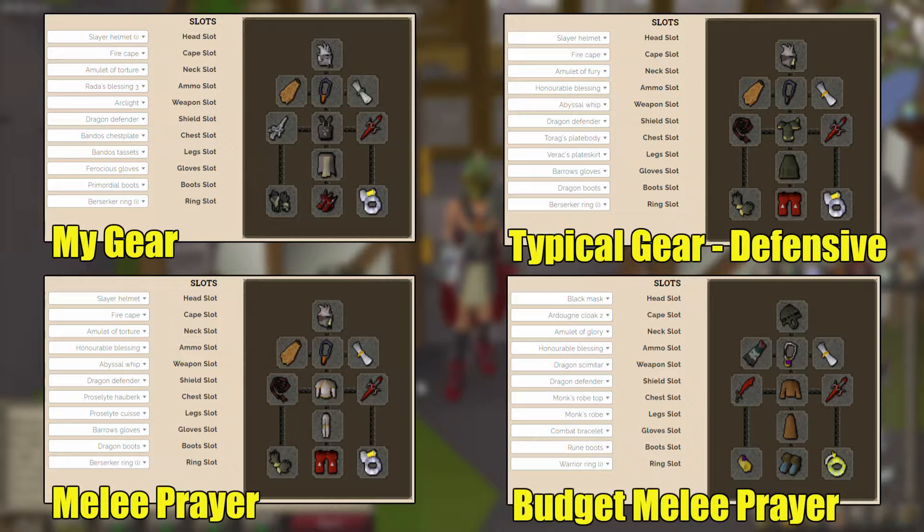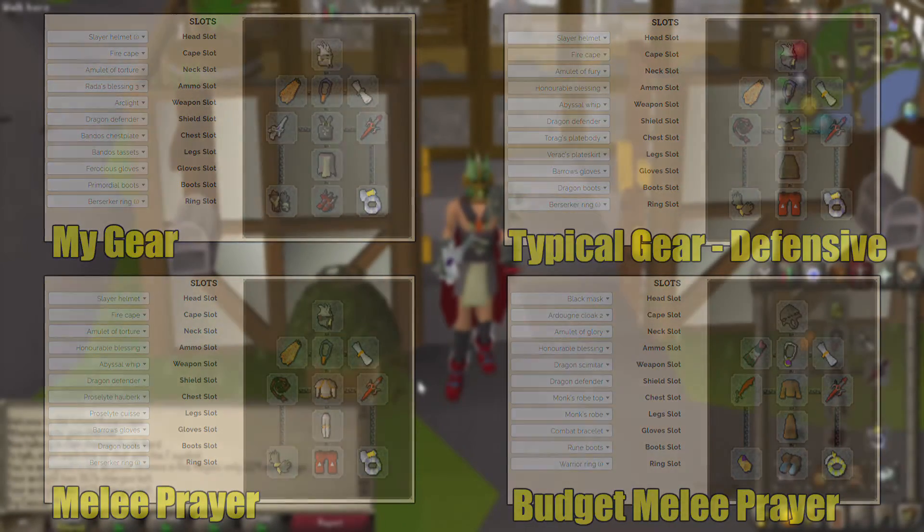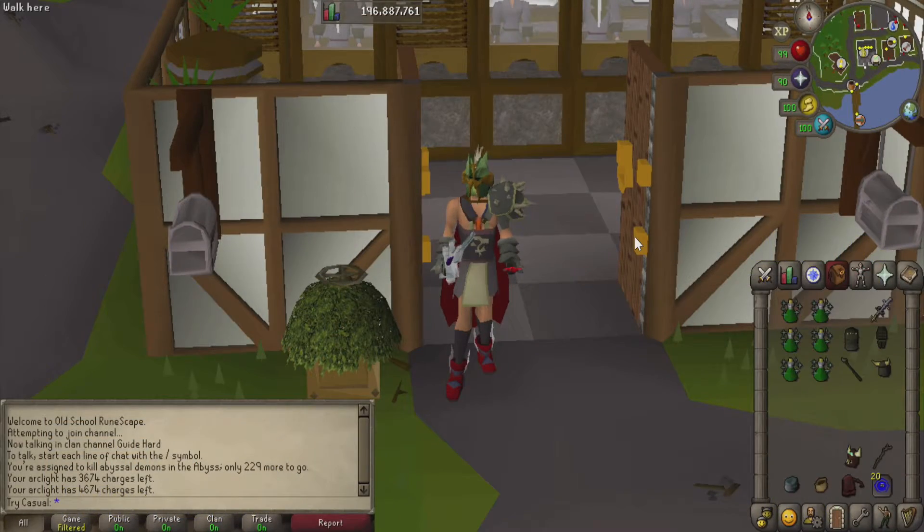I do want to note that I'm bringing Arclight as my weapon. It's essentially going to be the best weapon against any kind of demon because it has increased damage against them. Some people might not think it's worth it because you use charges, but I just want this one to go as fast as possible, so that's why I'm gonna use it.